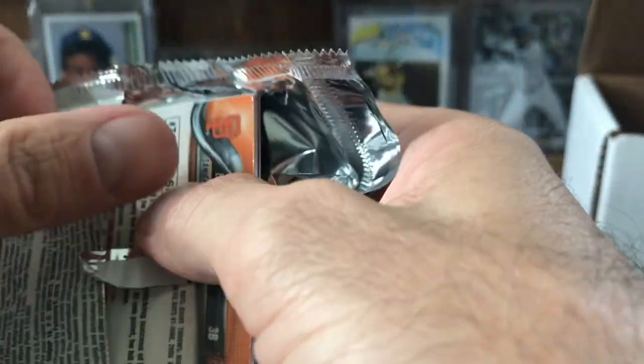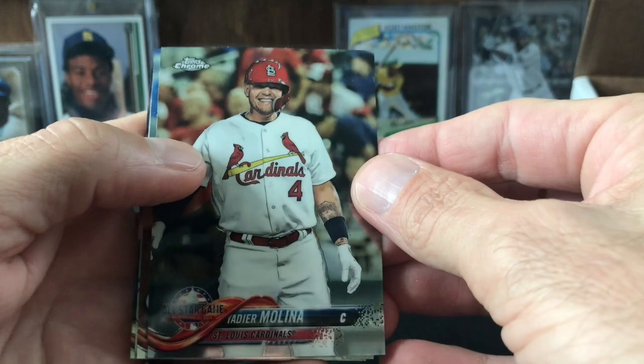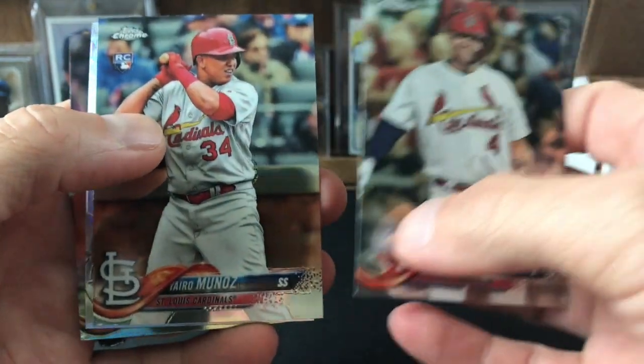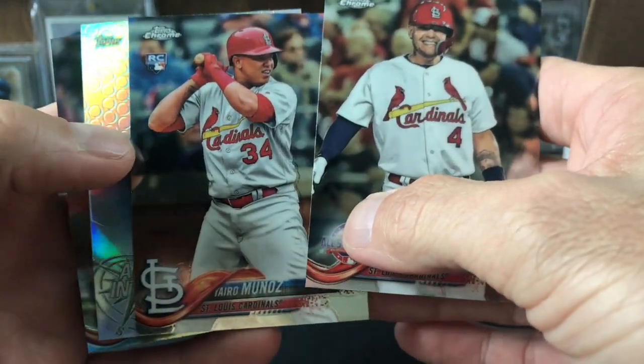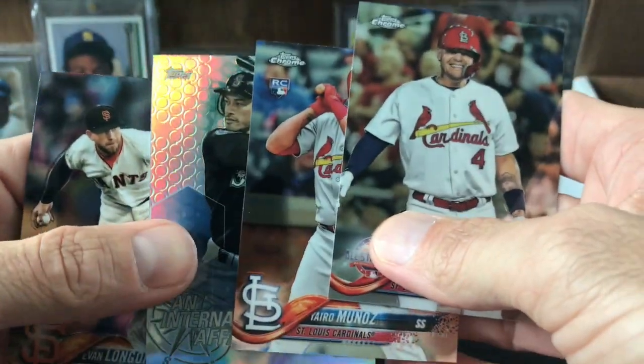Now my bonus pack — 2018 Chrome Update. Lots of good stuff to be had out of these; these were the Target exclusives for the update series. Yadier Molina, Yario Munoz, Ichiro, and Evan Longoria. Four cards. Alright, good looking out, Filmington.